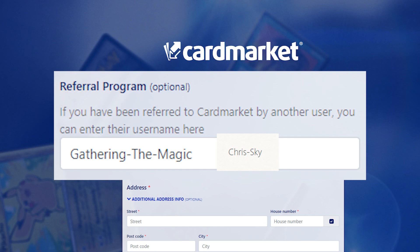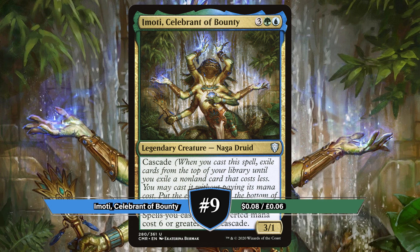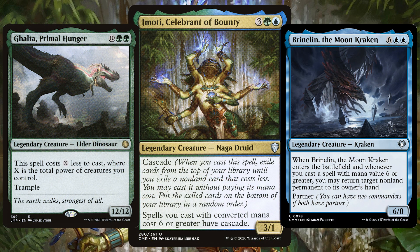Moving on to number 9, we have Emoti, Celebrant of Bounty. Originally printed in 2020's Commander Legends, Emoti has Cascade and says spells you cast with mana values 6 or greater have Cascade. These decks go all out big mana spells — we want big spells that are 6, 7, 8, 9 drops and more.